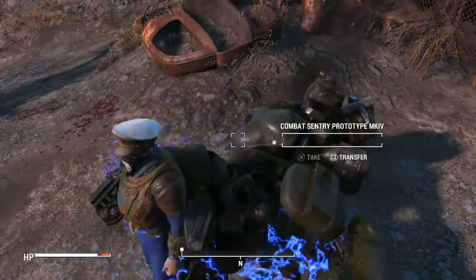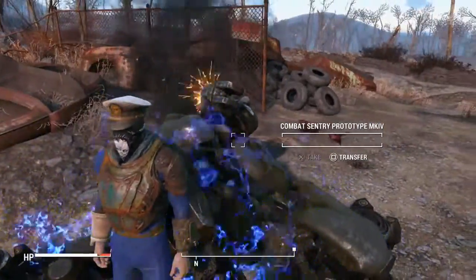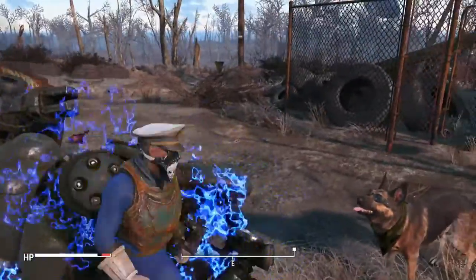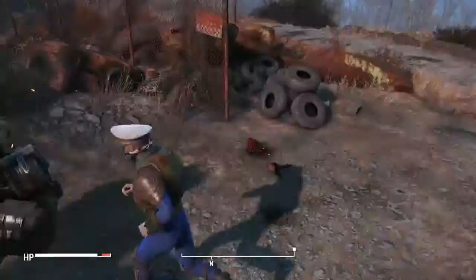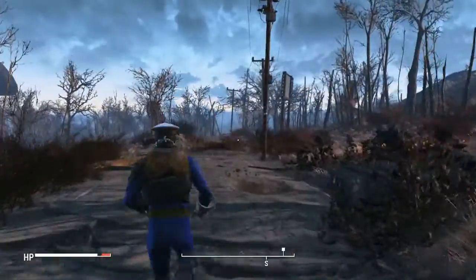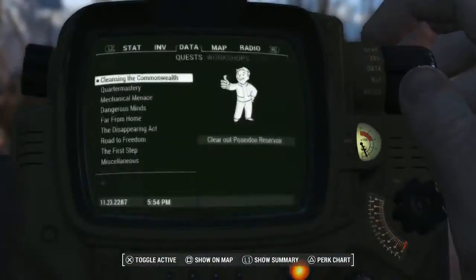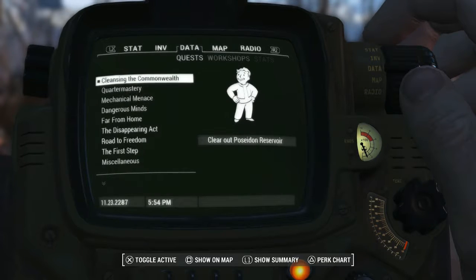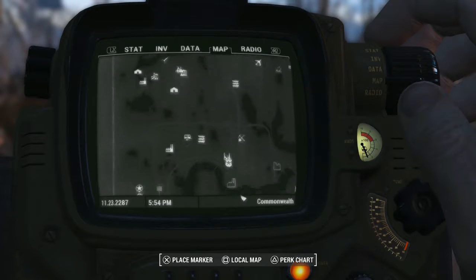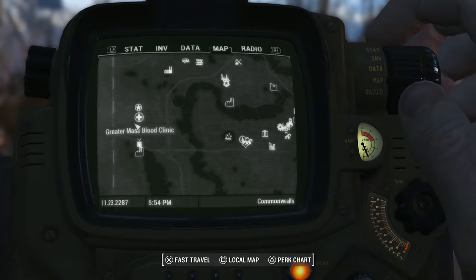We're just standing on the corpse of our last victory right here — a big-ass combat sentry, mark six or four. God, that thing was rough. That thing was mean. So where do we have to go for this quest? Clear out Poseidon Reservoir. Sounds like a plan. Sounds like we're going to get to kill some stuff, and I am on board with that.